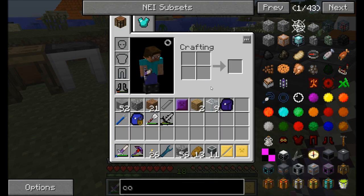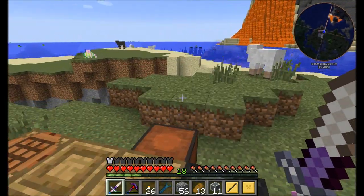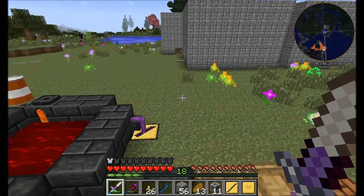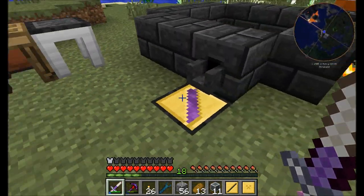To make the sword that I want — I want to make the cleaver. So that's going to need that large blade cast and it's also going to need this guy. We'll fill that up with manyullyn and that'll get us a pretty nice sword. As we know, manyullyn is the best damage available for any sword that you're making.